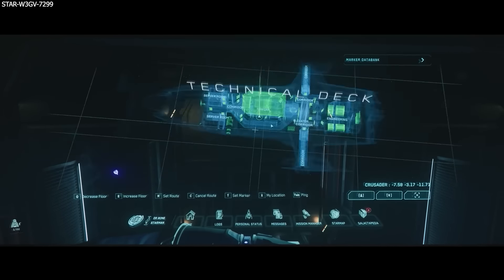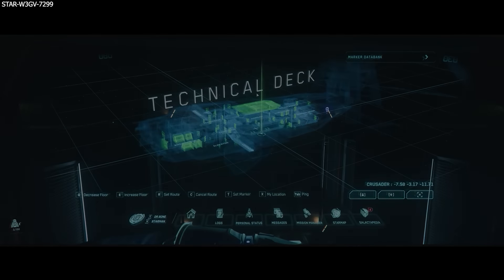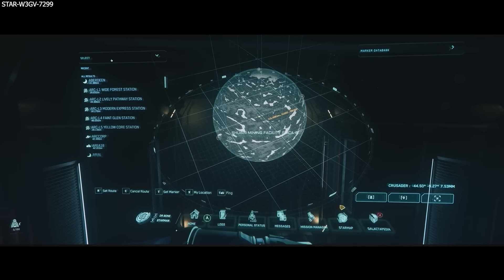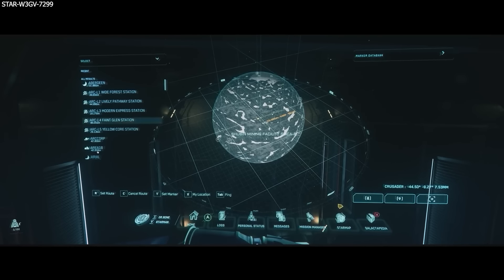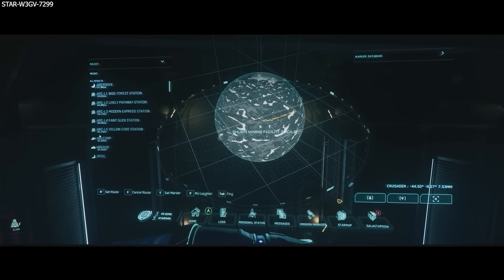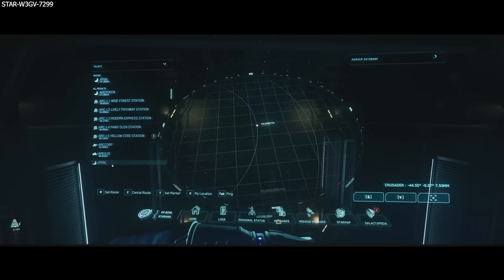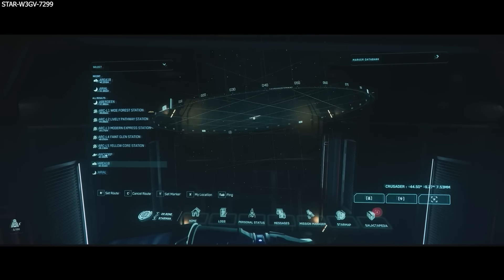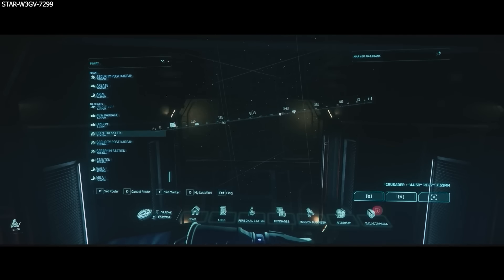Next question: do you plan to add filters on the maps so we can easily find specific points of interest? Yes, they want this and it is in the design phase, though not a top priority right now. We will also have options to filter amenities like where you can buy ships, ship weapons, FPS weapons, and so on, which will be very helpful instead of using a third-party website to figure out what a space station or landing zone carries.